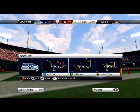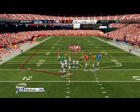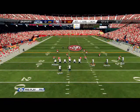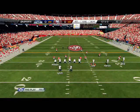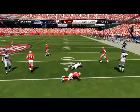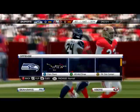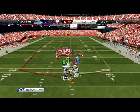Starting out, we come out in our base formation — the shotgun trips tight end flipped. We're going to start with a little screen pass to get the defense used to seeing that we like to throw screens out of this formation. A little shovel pass to Marshawn Lynch — when Lynch has one-on-one with a corner, 99% of the time he's going to break that tackle, so I feel comfortable taking that matchup every single time.